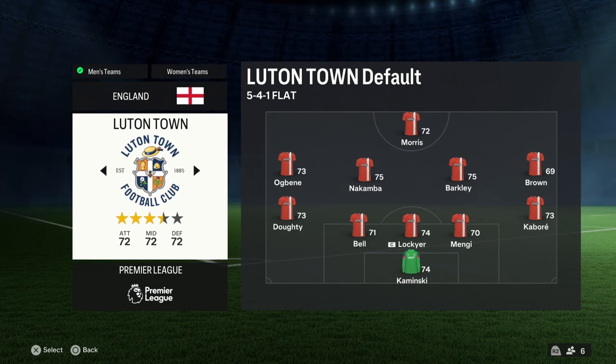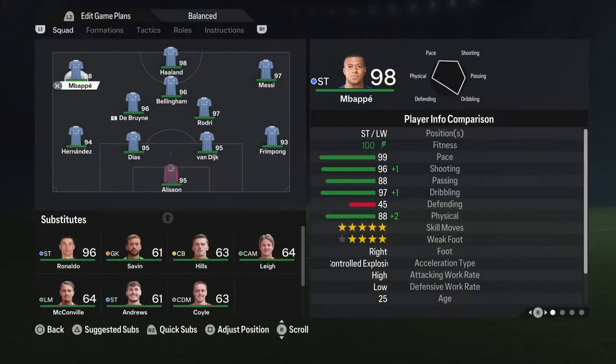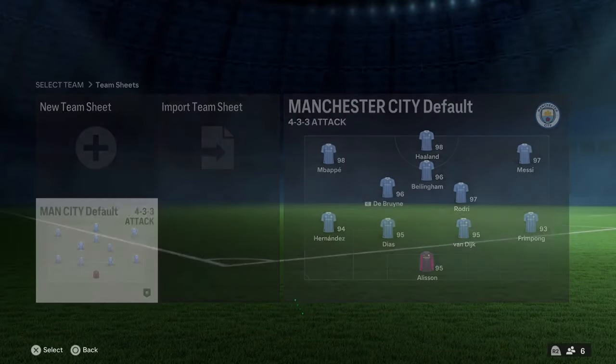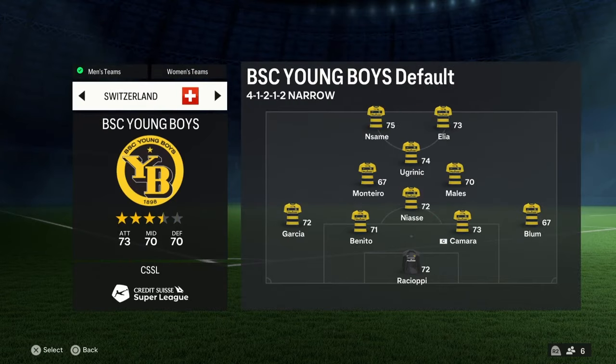First off we'll start with the Team of the Year — I've shown this team so many times. We have Mbappé, Haaland, Messi, De Bruyne, Bellingham, Rodri, Hernandez, Diaz, Van Dijk, Frimpong, Alisson, with Cristiano Ronaldo on the bench. I made this card before his rating came out so I'm not sure of his exact rating, but it's still a very very stacked team.